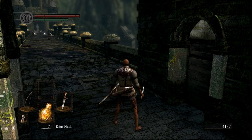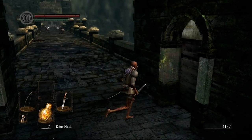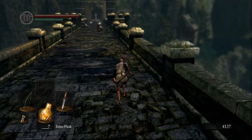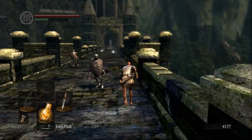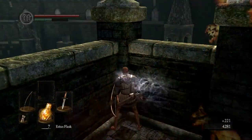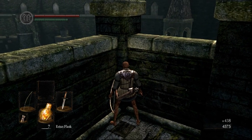We'll run forward into the corner. My technique for the run is I go to this pillar here and then I start running. This gives me a very consistent push into this corner and I don't get hit by the fire. This is the best way I've found — just run to the pillar and then run to this corner, and that works pretty well.